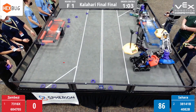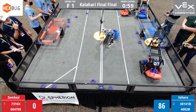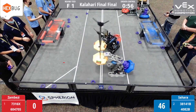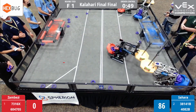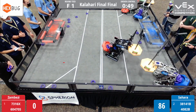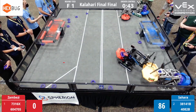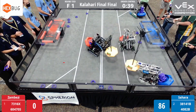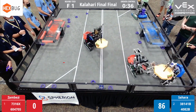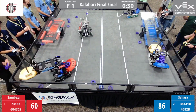Semicolon goes down to challenge 4082B for their goal, but it doesn't work because Semicolon already has a goal and can't steal another. There aren't many rings left in the field — red team really could have used more rings to make this game closer. Blue team just needs to defend at this point; they won the auto, filled their goals, and have the nice win condition. 4082B lifts their goal high above the claw with 13 seconds left.